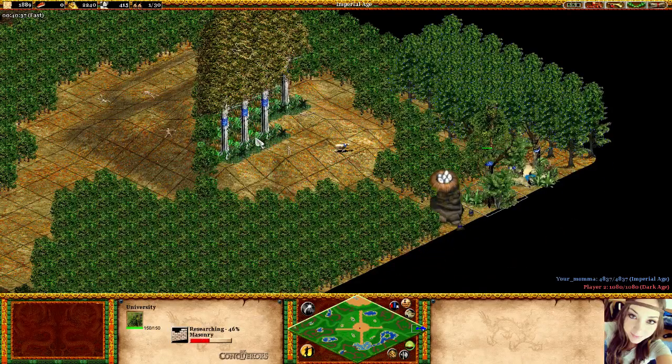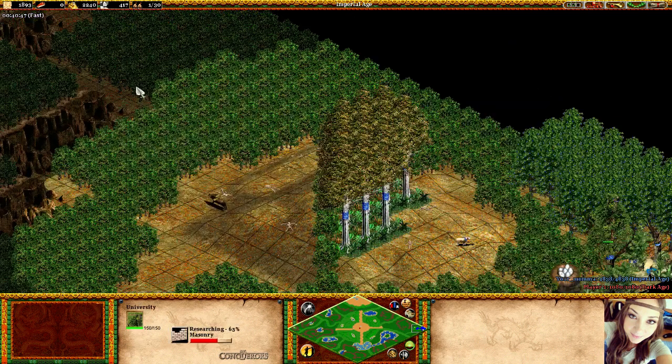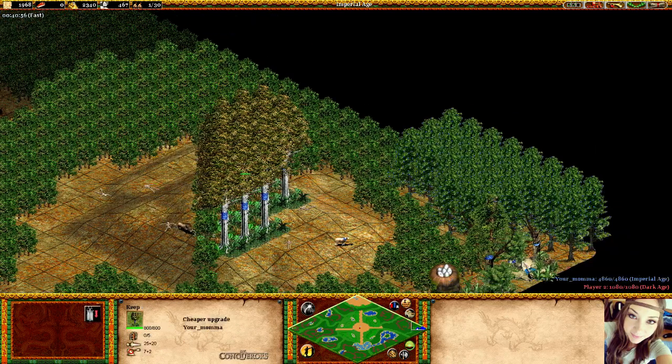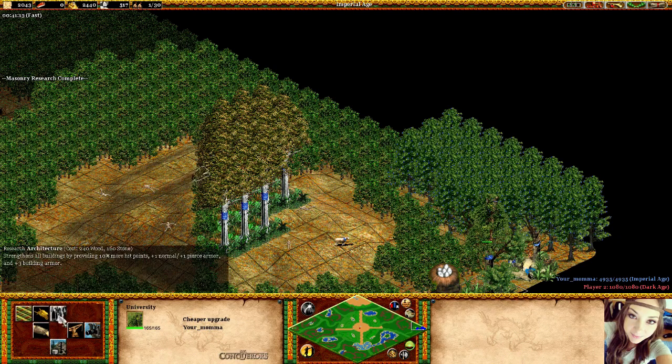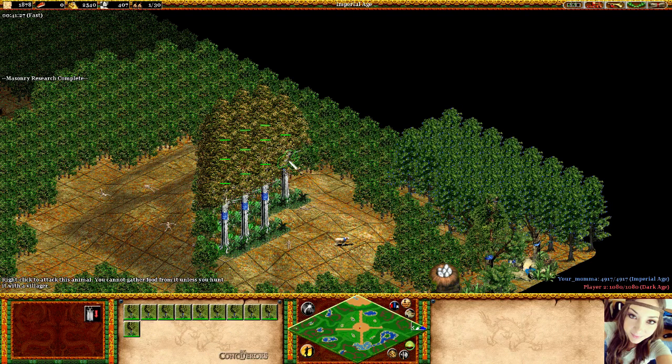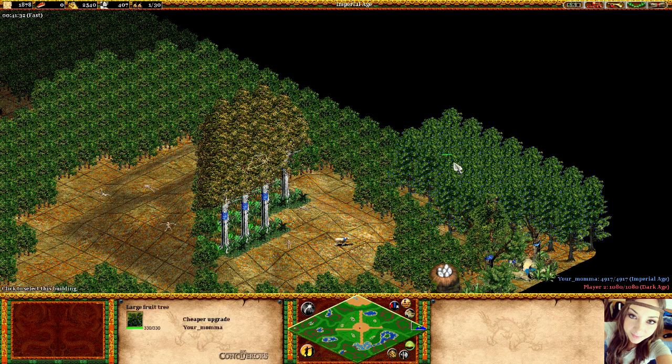Masonry and architecture are important because even now if a veteran wolf comes with armor, you would need masonry to kill it. In this case I chose a cheaper upgrade. If you pick plus 10 tower attack or tower attack speed, the boar will die even faster. But for this video I just picked a cheaper upgrade to be upgrading fast towards imperial age.